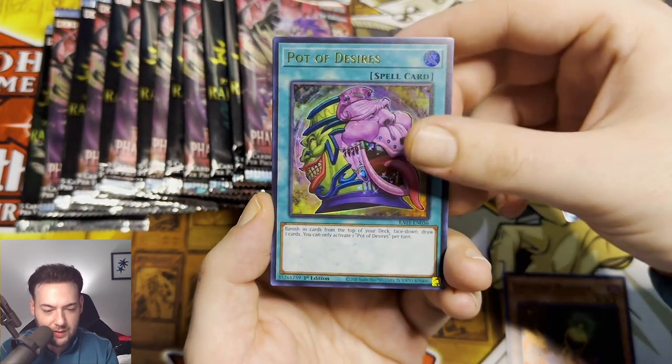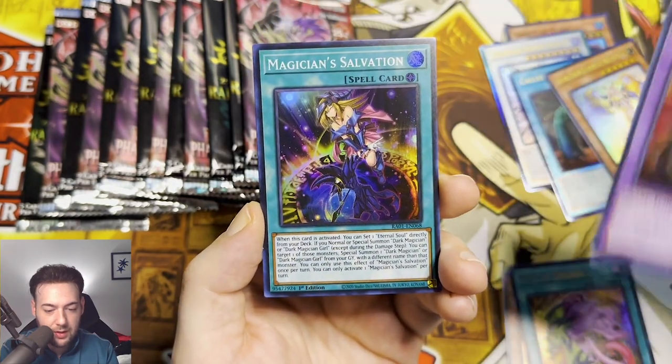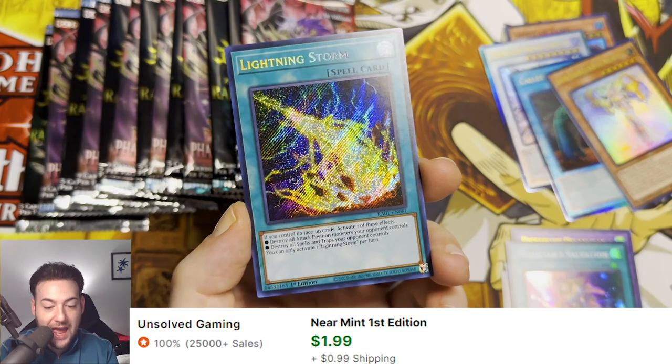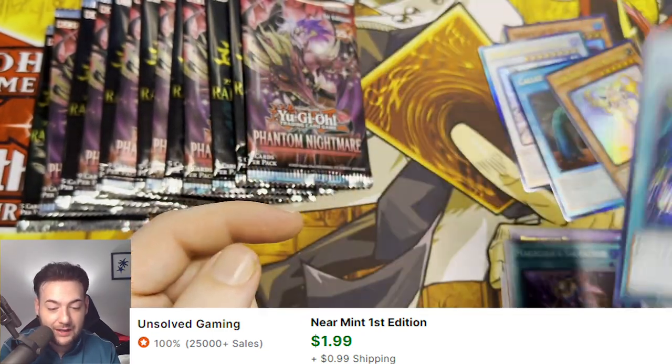Lone Fire Blossom, Pot of Desires, Predaplant Dragostapelia, Magician's Salvation, and a Secret Rare Lightning Storm, guys. That is awesome.